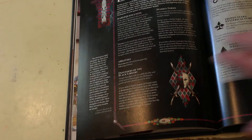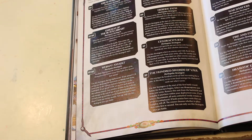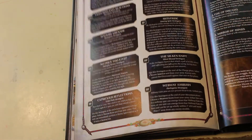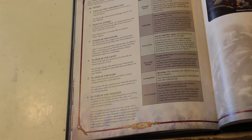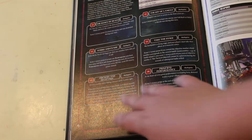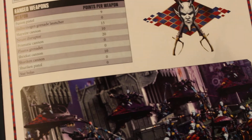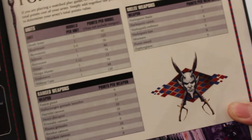You got some artwork, some pictures, some more lore. You got Stratagems — Command Points, Stratagems, Warlord Traits. And Point Values — you can make your list with the weapons, melee weapons, and units.